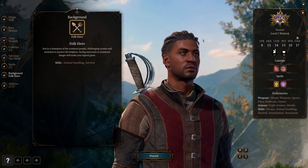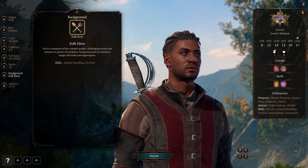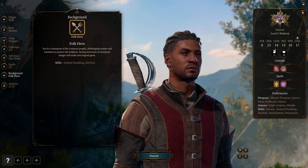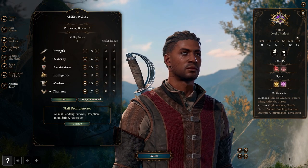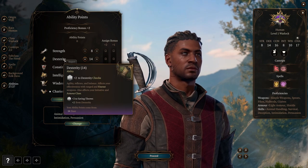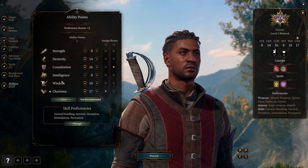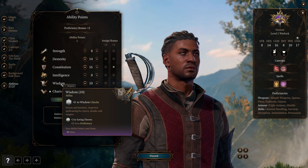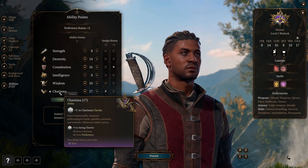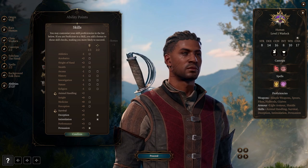Will comes with the Folk Hero background, which cannot be changed even if you respec. He'll gain inspiration when you do especially heroic acts, and you can spend that to re-roll failed dialogue checks. This background also provides Animal Handling and Survival skills, both of which scale off Wisdom, and it's doubtful you'll use either. Looking at abilities: strength and intelligence are irrelevant so they can be dumped. Dexterity gives you more armor class and initiative, so put this at 14. Constitution is big for this build as it helps you maintain concentration, so give it 16. Wisdom doesn't help offensively but protects Will from nasty crowd control spells, so leave it at 10. Charisma is our primary ability, helping our attack and damage in addition to bolstering Will's dialogue checks. For skill proficiencies, I take Persuasion, Intimidation, and Deception — no matter what kind of conversation it is, Will has it covered.